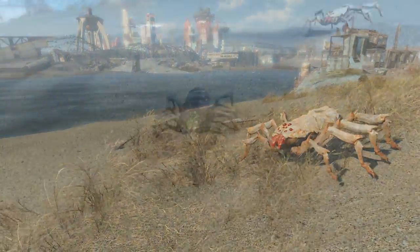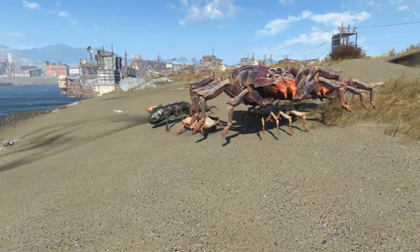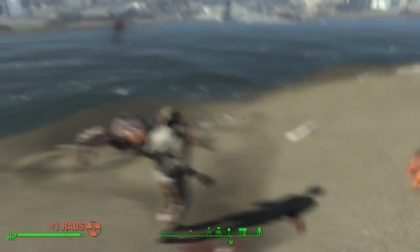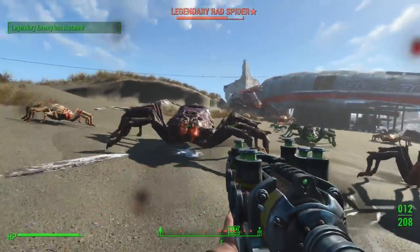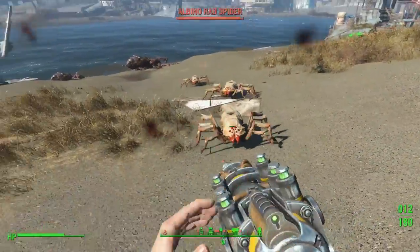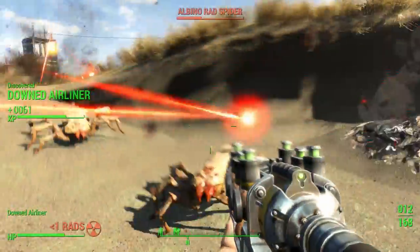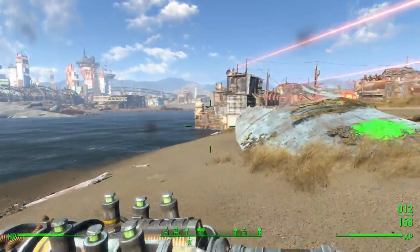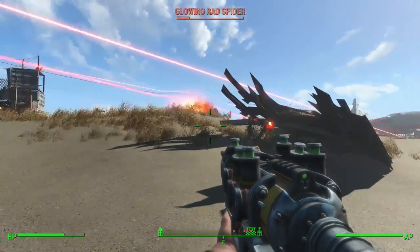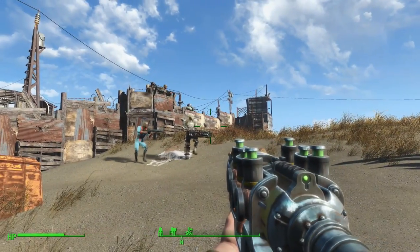There is also an albino radspider, and just to make the 'oo' factor even greater, there is a glowing version. In fact, they come in a variety of different flavours, all of them pretty damned horrible. You can find them out in the commonwealth, and they are hostile, so be warned — expect a fight. They are a little tougher than you would imagine, so it's best to have some decent firepower, and preferably a bit of support. Although in this case, I'm slightly more worried about my support than the spiders. Yeah, that's a pretty typical reaction when you see a spider, isn't it?